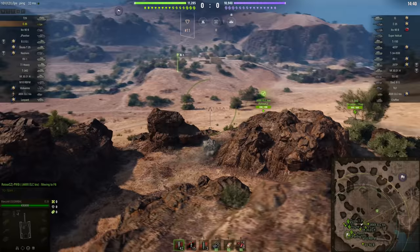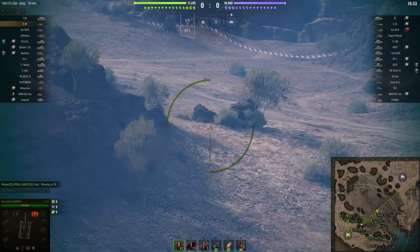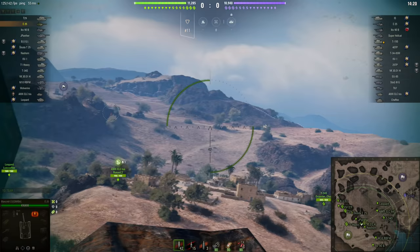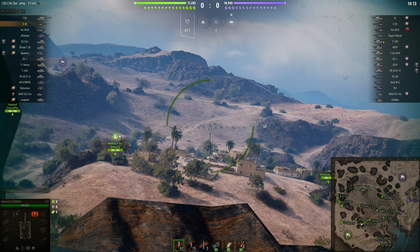But what if you do spot it? It's not particularly well armoured. It only has 50mm of armour pretty much everywhere, and that is nothing at tier 7 — hell, that's nothing at tier 4. But it's not the thickness of the armour, it's the sloping of the armour, which often means that even if you are lucky enough to spot one of these little cockroaches and manage to get a shot off that actually hits it before it scuttles off back into the darkness, the chances are fairly good that it's just going to ricochet.